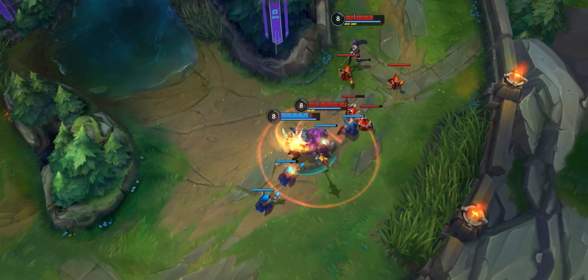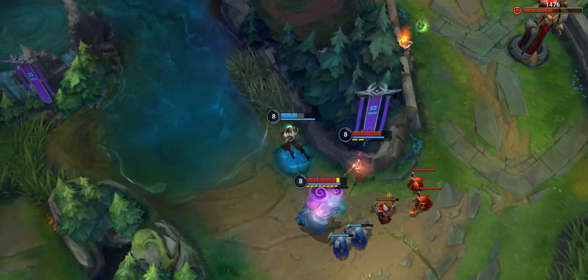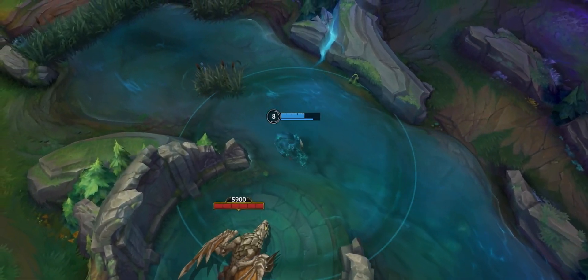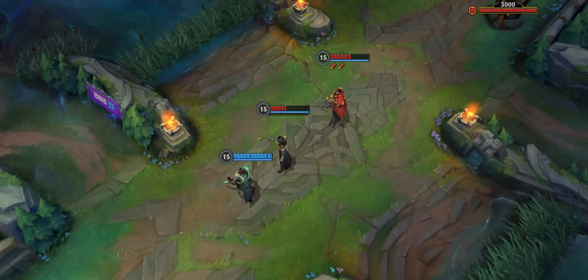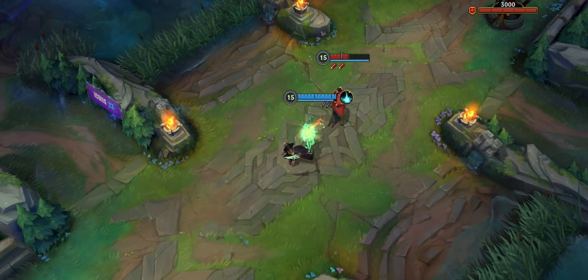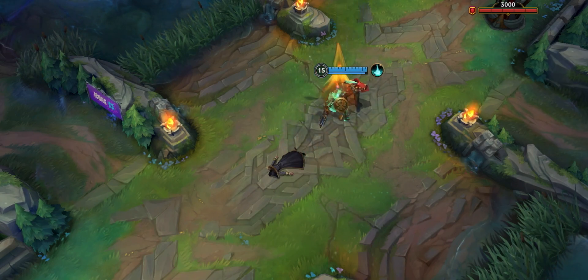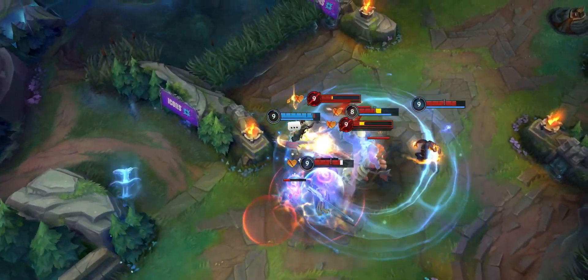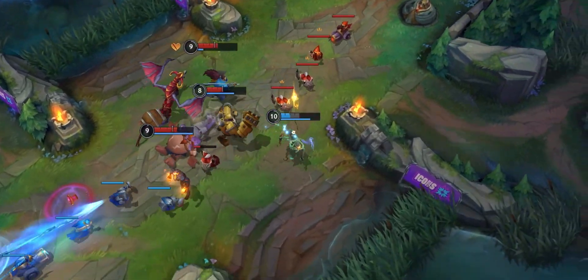With Ghostwater Dive, Pyke gains movement speed and invisibility. It grants him the perfect opportunity to slip away from the dragon lane and roam around the map undetected. When stealthed, his passive allows him to regain health quickly. His terrifying ultimate, Death From Below, executes enemies at low health, fully resetting when he claims a kill. While he might not be a traditional support, Pyke isn't entirely selfish — Death From Below grants extra gold to the ally who gave him some backup. If Pyke's teammates help him hunt down a target, he'll make sure they get their cut.